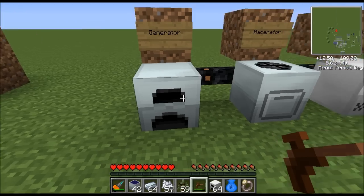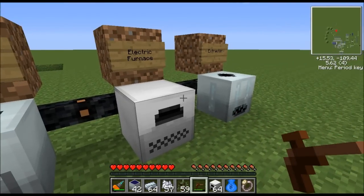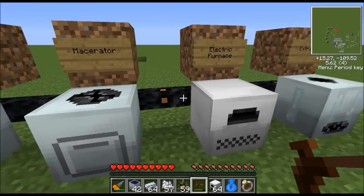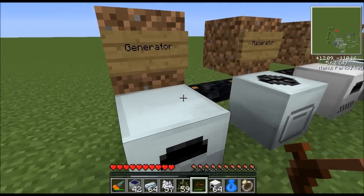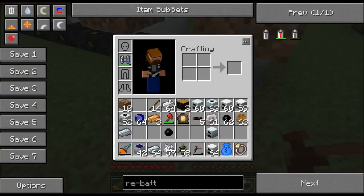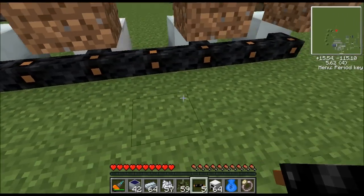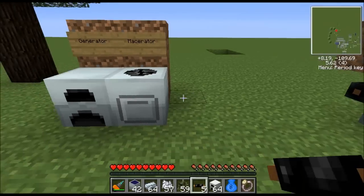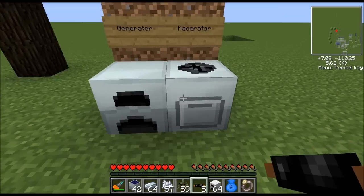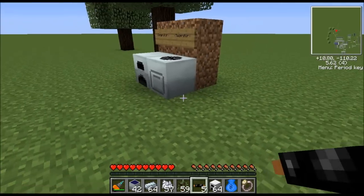The generator is the second machine you build after the iron furnace, because all the machines require electricity and the generator produces it. It works like a furnace — you put wood, planks, or whatever fuel you want inside it and it generates electricity. You then connect your machines to it using copper cable, which people usually run from the back of each machine.